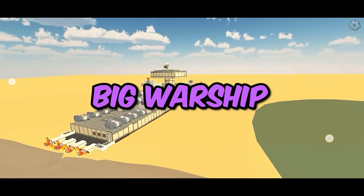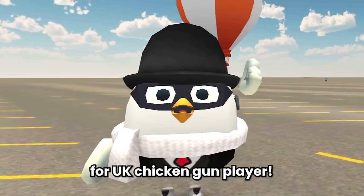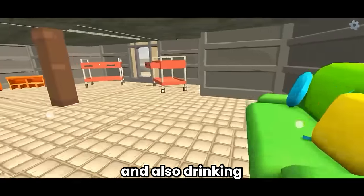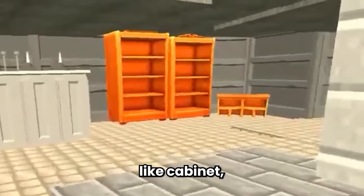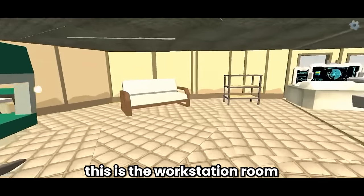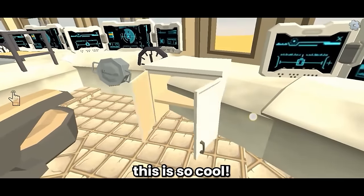Moving on to the next one - this is a big warship, it's so cool. And there is also a UK flag on the balcony - shout out to UK Chicken Gun players. Let's go inside the warship. This is the rest area - the room for soldiers to rest and drink after hard work. There are so many sofas and also some decoration like cabinets, and also a drink table to make some drinks. Let's head to the second floor - this is the workstation room for controlling the warship and communicating with soldiers. There are so many computers.